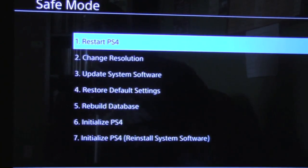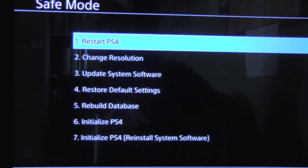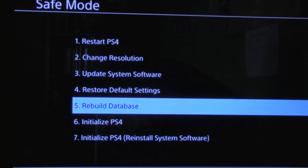You'll get this menu here — this is your PlayStation 4 in safe mode. Your options are: Restart, Change Resolution, Update System Software, Restore Default Settings, Rebuild Database, Initialize PS4, and Initialize PS4 Reinstall System Software. What you want to do is come down to Rebuild Database.